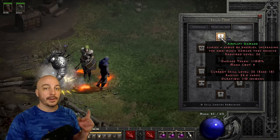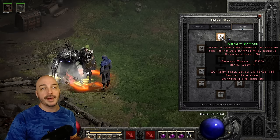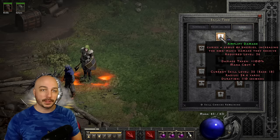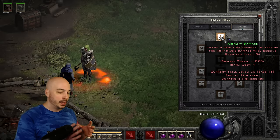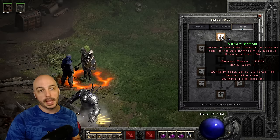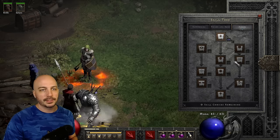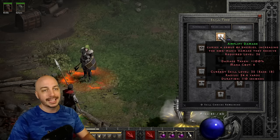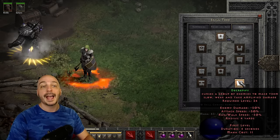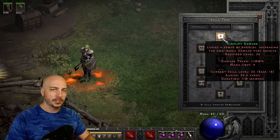Over on Curses, I put all remaining points eventually into Amplify Damage, potentially capping it out. That boosts physical damage done to monsters — half of Corpse Explosion is physical, plus all your summons and your mercenary deal physical damage, so amplifying them is absolutely amazing. I've heard arguments for getting down to Decrepify, but I don't feel it's necessary at all — the whole screen melts in no time. You could grab one point for certain bosses, but I don't feel you really need to go that route.